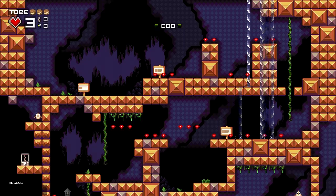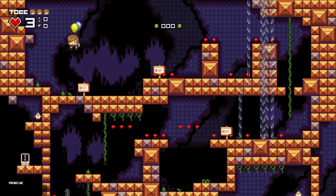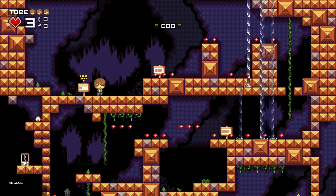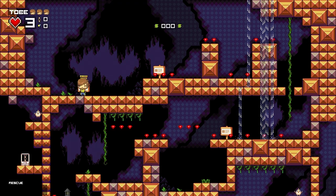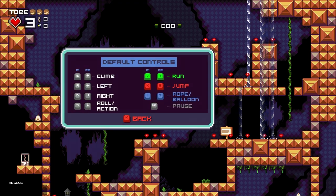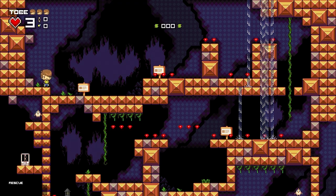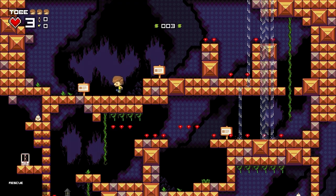There you have it — an exposition fitting of an 8-bit sort of adventure like this. Tobii is just a modest gamer, his girlfriend wants real adventure, and so off they go. You do have these little signposts throughout the first few levels just kind of letting you know what's going on, what to do, when to do it, and how to use the tools present in the game.